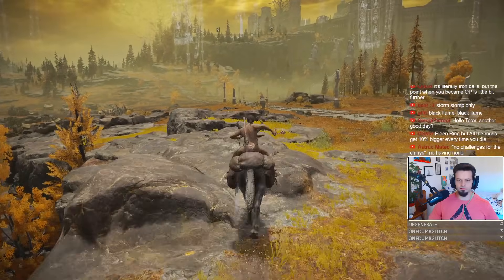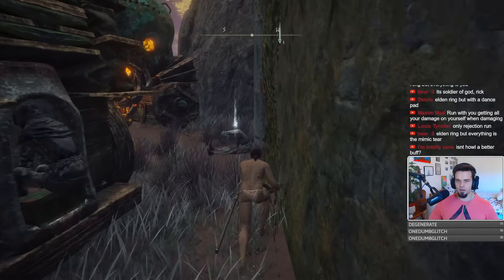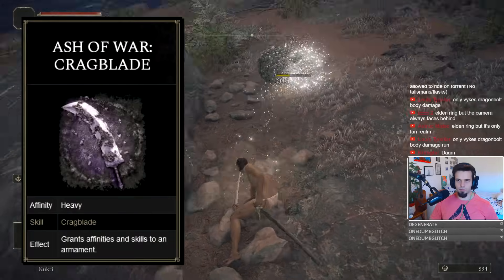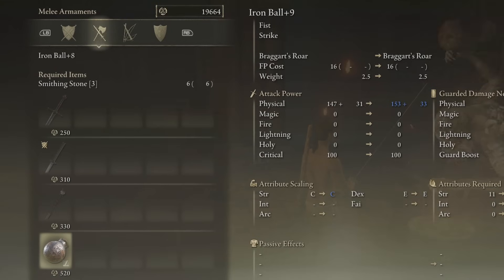With us now having access to Altus, we swing over there to grab the Smithing Stone Bell Bearing 2, and finally go back to Caelid to grab Flame, Grant Me Strength and the Ash of War Cragblade near Redmane Castle. Our Iron Ball can now be upgraded to plus 12, so we are ready to move on to the boss destruction process.